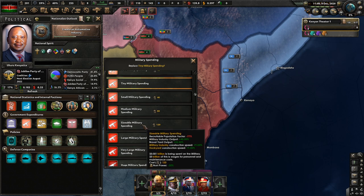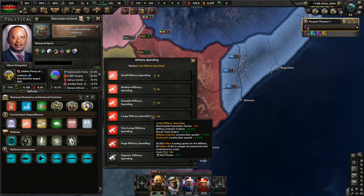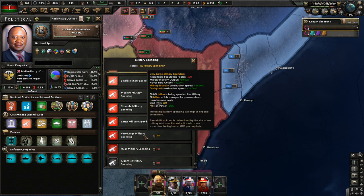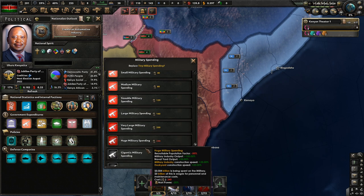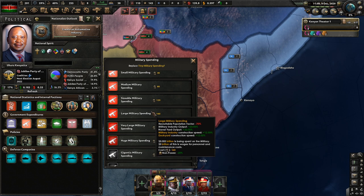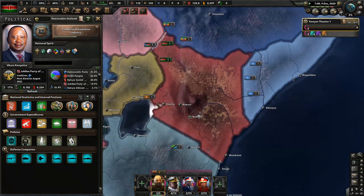Recruitable population factor minus 60% - we're at minus 95%. Military industry output has increased by 70%. Naval yards I don't really care about right now, there's no Navy. In this military industry, construction speed is plus 16%, which is plus 2% there. Dockyard construction speed... Should I take it? Yeah, why not?